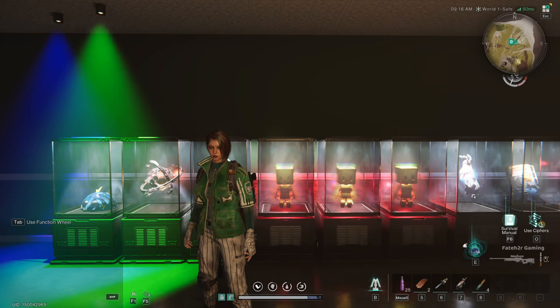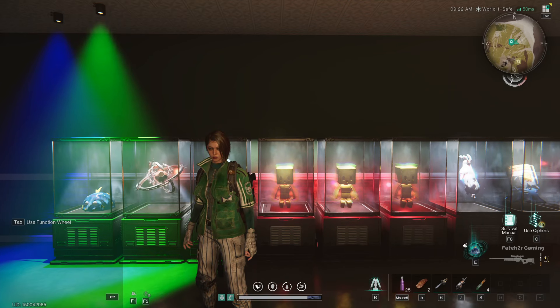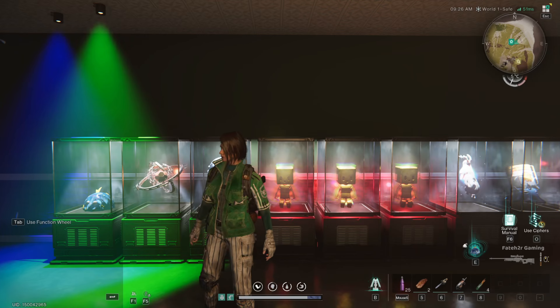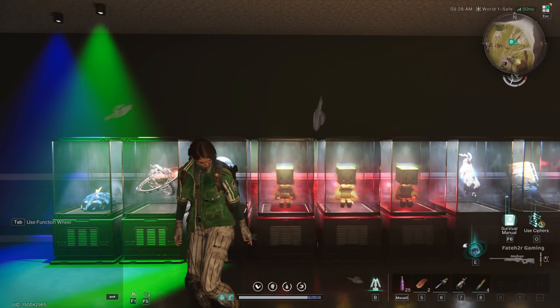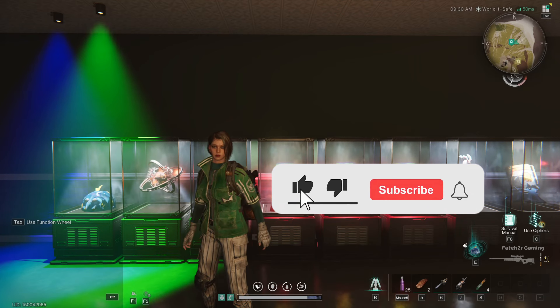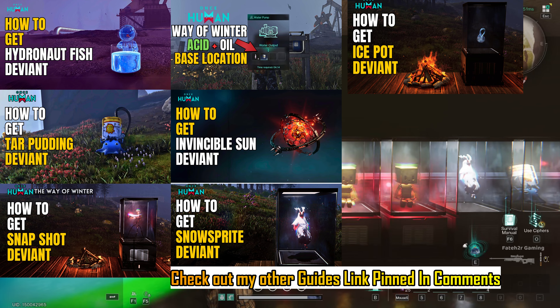Hello friends, welcome to my Once Human Way of Winter Shiny Deviant Hunting Guide and Gold and Silver Farming Guide. I know a lot of you have been wondering how to find Gold and Silver in Phase 1 of the Way of Winter scenario. Your search ends here because you are about to get rich and pick up some shiny deviants along the way. Before we dive in, don't forget to show some love by smashing the subscribe button, hit like, share this guide, and feel free to ask me any questions in the comments.